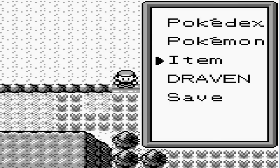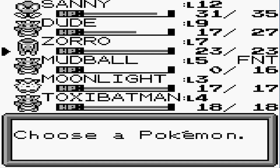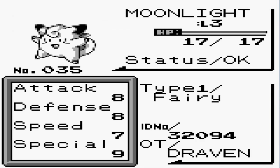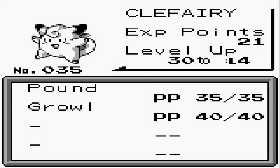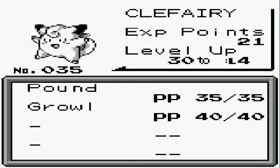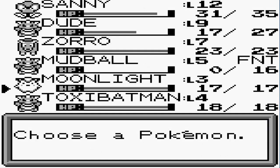In our last episode we found out what three Pokemon are useful right now and that is Sunny, Dude, and Zorro. I haven't used Moonlight a lot yet, but hold on just a sec — I just saw something here, it's a fairy type! Holy bejeebus, I did not know they added the fairy type on this. Interesting.